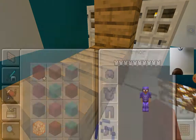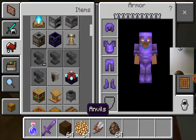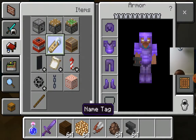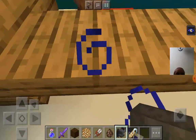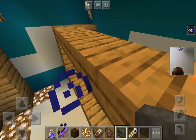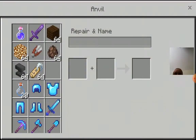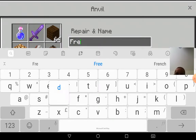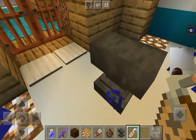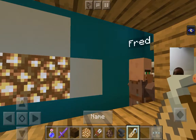Does it have a pressure plate? I need a name tag and anvil. Here's the name tag. Wait, what are you doing Fred? There's a bed right here — I almost hit you Fred. I need to name the tag Fred. I accidentally hit you Fred.